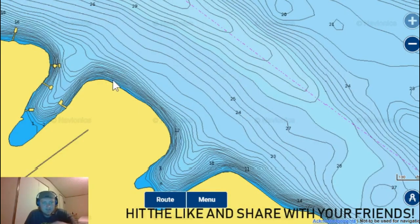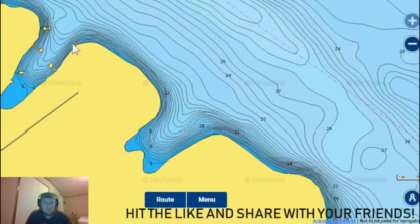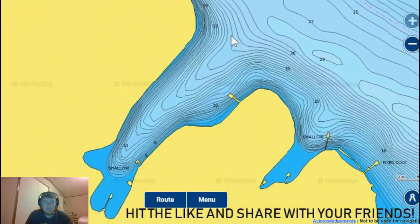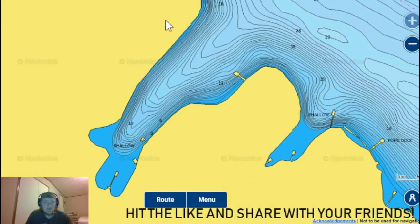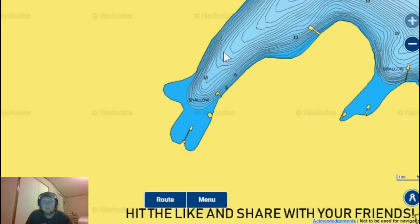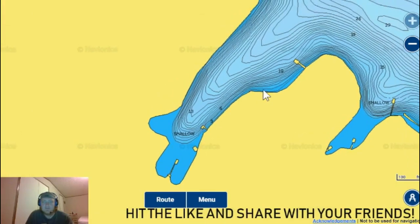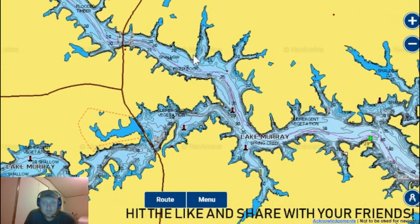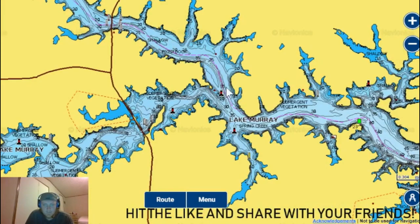You can see all the transitions right in here — it's really good for a crankbait. Then from this cove, going back out, you want to go one, two, three, four coves down from Black's Bridge. Normally if I'm having a really bad day or it's really hot, this cove is almost always shady. Right back in here is a really good spot — this dock right here always has a fish on it, and these two docks sometimes do too, plus there are stumps right here.